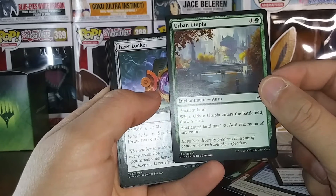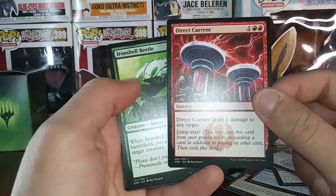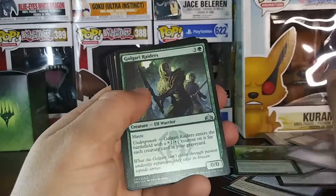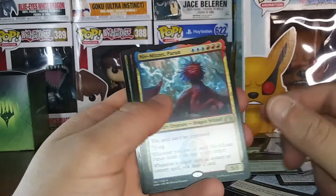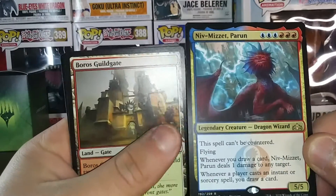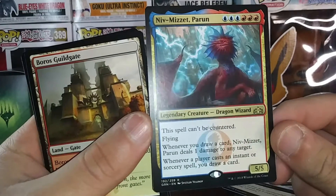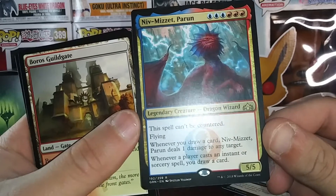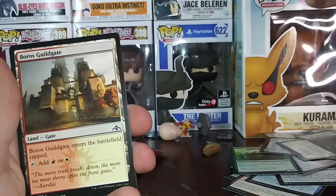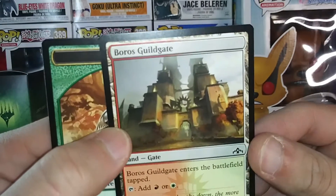Oh, that popped — an additional land. This spell can't be countered. I'll let y'all read it. I'm gonna put you on the top over here — enjoy the art.